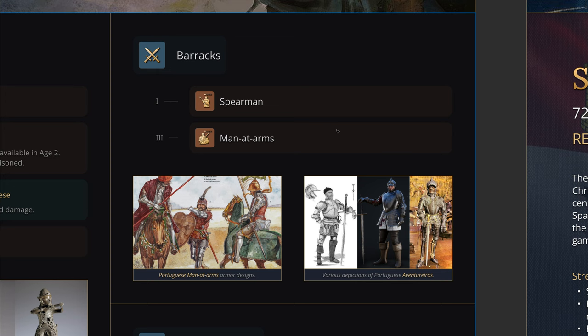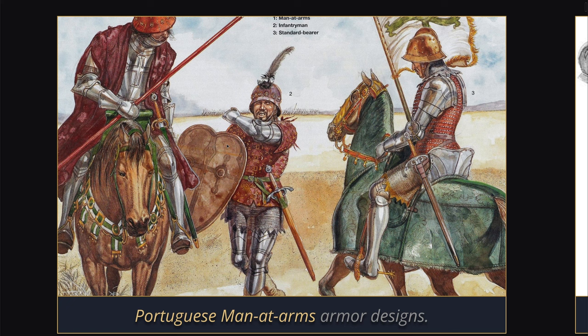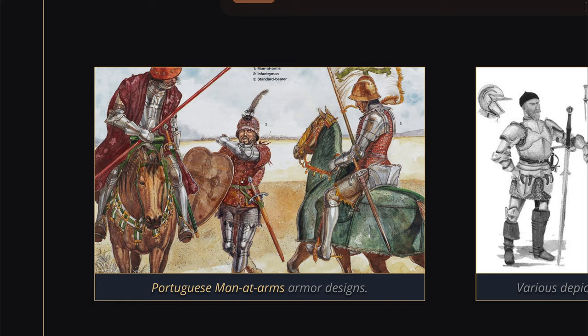The barracks is relatively straightforward — spearman and men-at-arms. Their men-at-arms might feature the Adarga shield, a classic North African shield design originally made of antelope leather. Currently the Abbasid Ghulams and camel riders wield the Adarga shield in game, so it'd be cool to see the Portuguese use it too, given how much Islamic arms and armor were adopted by the Iberian Christian kingdoms.